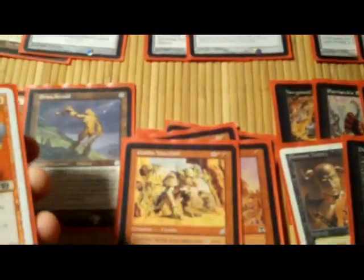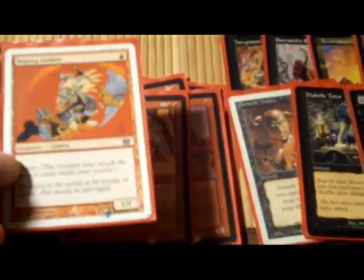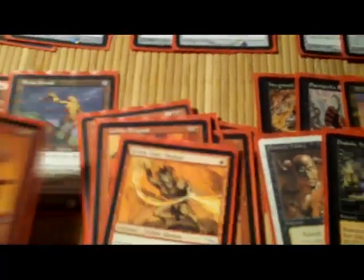Just as a quick rundown of the goblins: Prospector, Goon, Commander, Goblin Smith, Goblin Sledder, War Chief — pretty much all the good Onslaught block ones, minus the Goblin Piledriver because he's too expensive. Raging Goblin, Goblin King, Goblin Brigand. Kark Clan Shaman because you do have some artifacts that sacrifice to it, so why not.